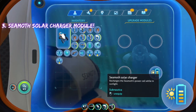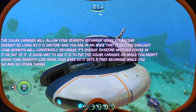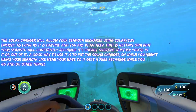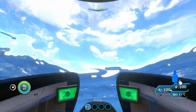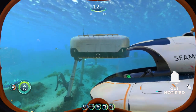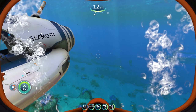Next we have the solar charger, which is a little self-explanatory. Basically, whenever you have it equipped on your Seamoth — whether you're driving around or just sitting around doing nothing — as long as the solar charger is equipped and it's daytime, your Seamoth will slowly recharge its energy. I would only put the solar charger on if you're near the surface, or if you're not using your Seamoth sitting at base, you can just recharge it for free.